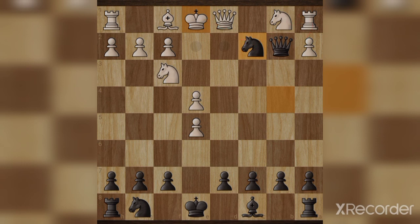And now white moves king e2, queen takes, knight takes a1 check. And now white moves king e1, knight takes c2 check.